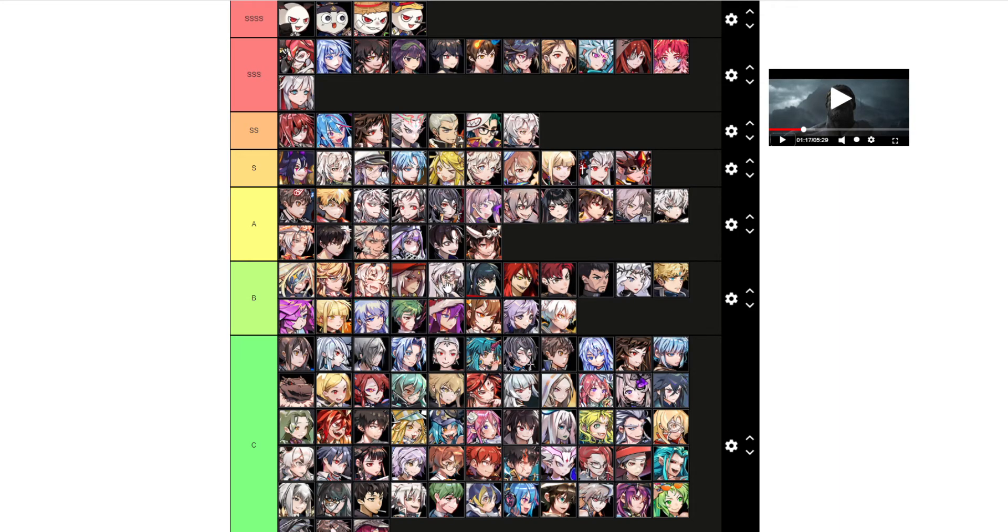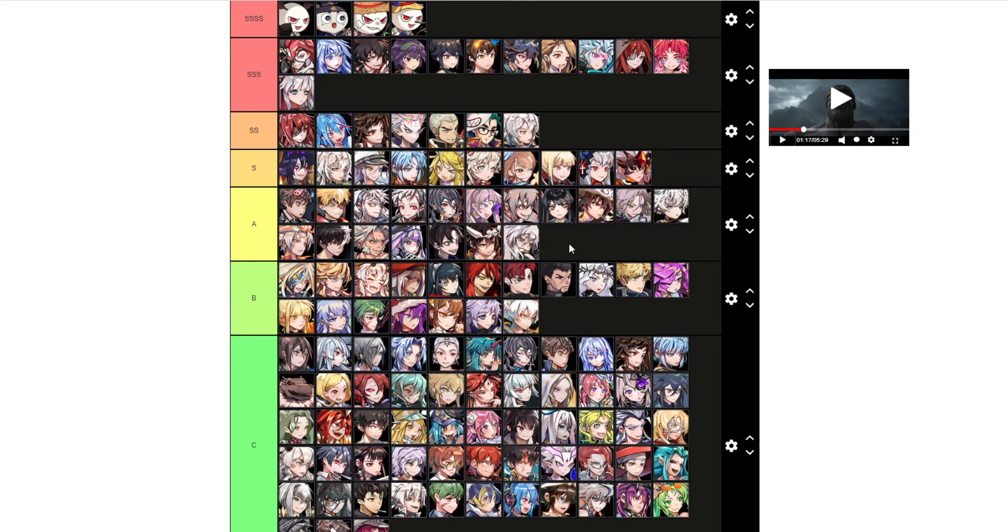I guess this is kind of wrong — I should move it up here, because she can still see play if Poison Comp starts to pop off again. In A tier, it's units that have potential, but again, endgame, they are outclassed by everything from the higher tiers.